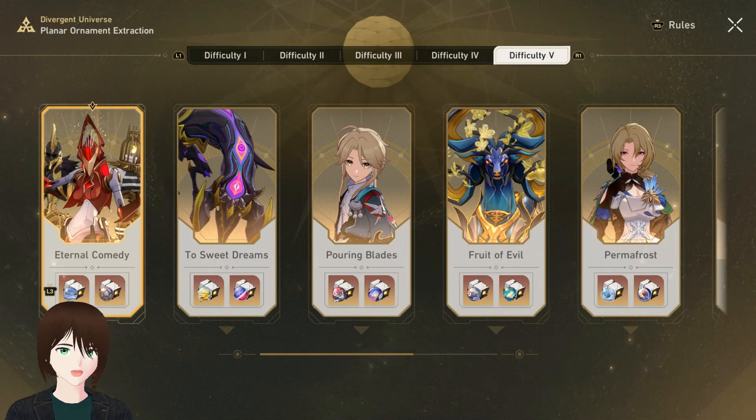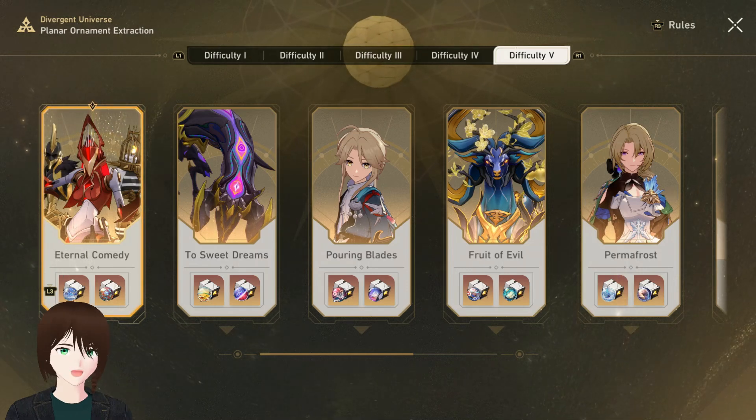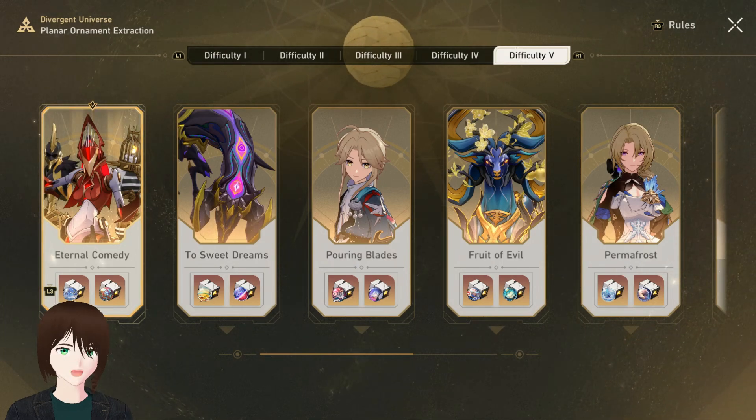If it's three minutes per run, that's 12 minutes for four runs — which is longer than a regular simulated universe run. So if you want to farm the new relics, which is probably what most people are going to do, this is actually slower than regular simulated universe. If they'd just put this boss into regular simulated universe, it wouldn't be scaled as high and would be easier to kill.